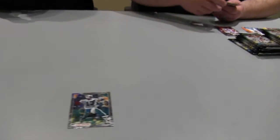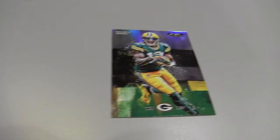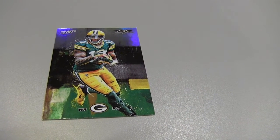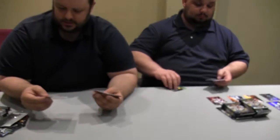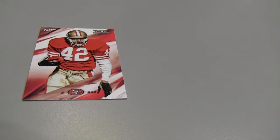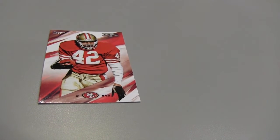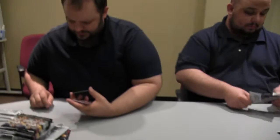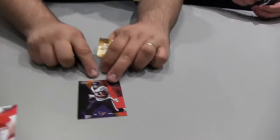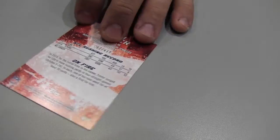Dan Marino insert, and Davante Adams. They do have some retired players such as Ronnie Lott, so you will get those cards in there as well — they look a little different than the current players. And I have an Arian Foster numbered to 499 parallel — I believe this is the orange, you can tell from this little sliver right here.